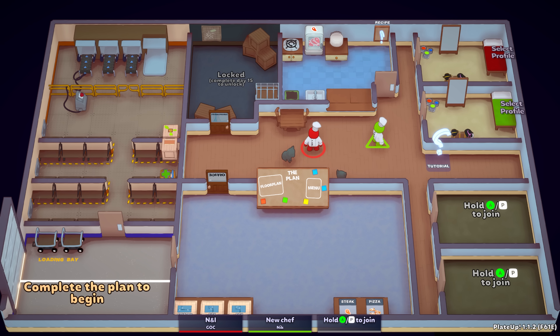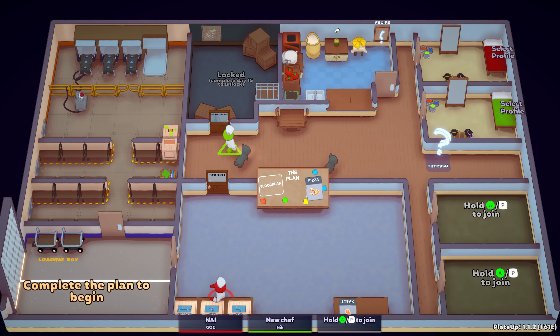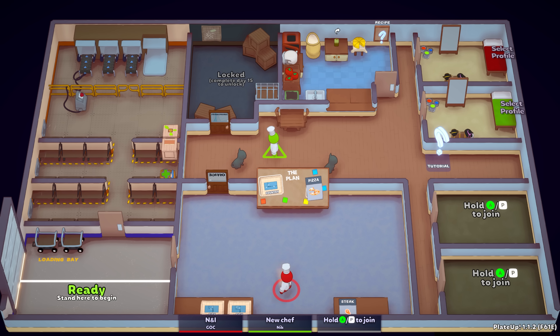Hey everybody, welcome back to a little bit more PlateUp with me and Isaac. We are back once again — you are the red circle, I am the green triangle. We've enabled Twitch integration, so people in the Twitch chat can type exclamation mark visit and their names will appear above the heads of customers coming in. We'll see if we've done it right.